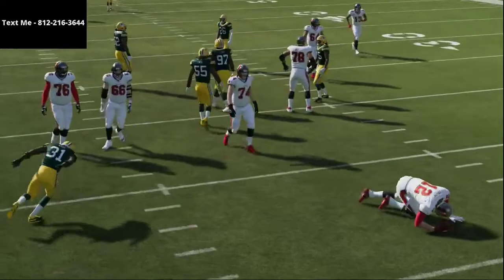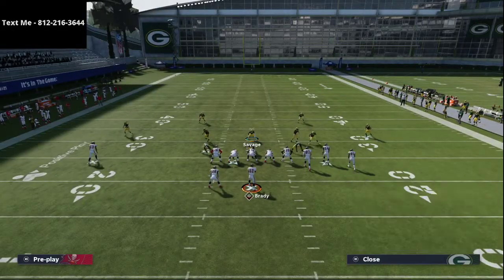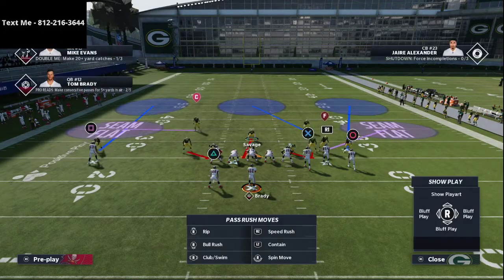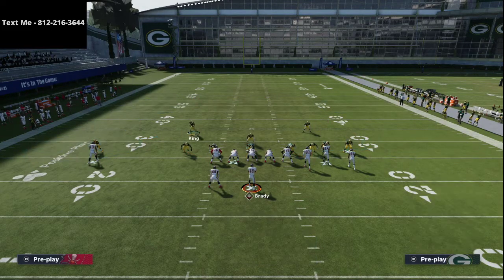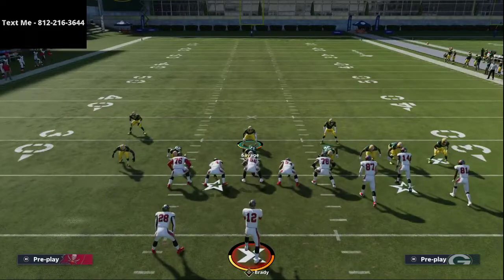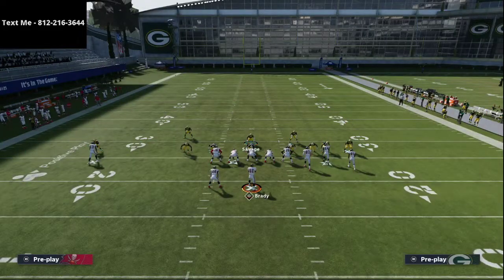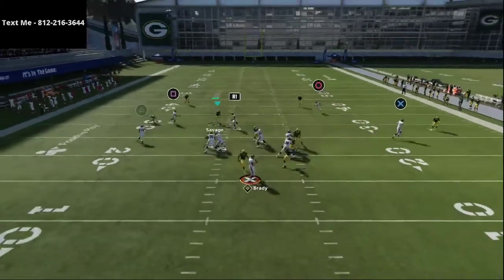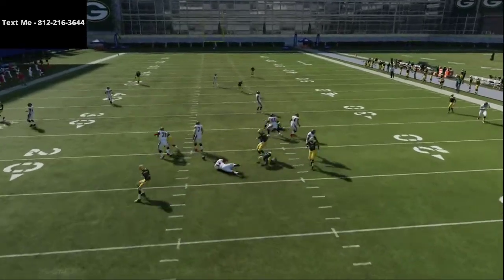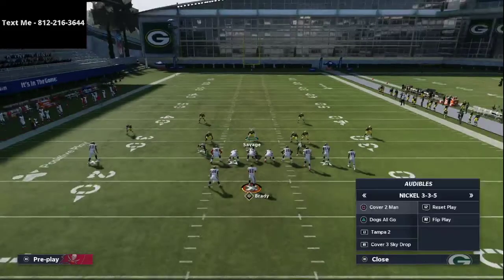This setup gives easy pressure while keeping a good coverage defense — a cover three shell that looks exactly like mable coverage, but this time instead of sending two people he's sending six. In certain situations, especially against gun bunch, Noah will bring his safeties in, pinch them just a little, and blitz the slot corner off the outside while playing some type of cover two. That gets two people free at the quarterback in case they block a running back.